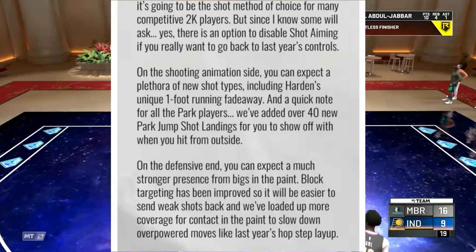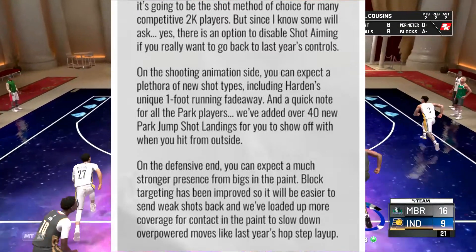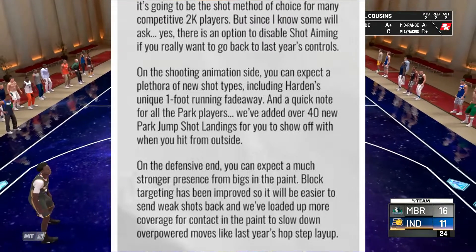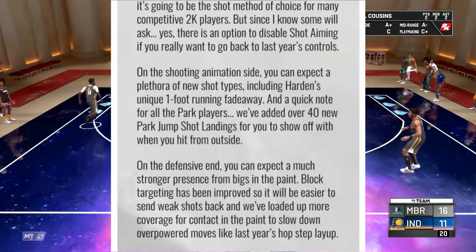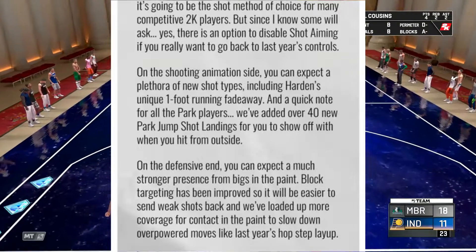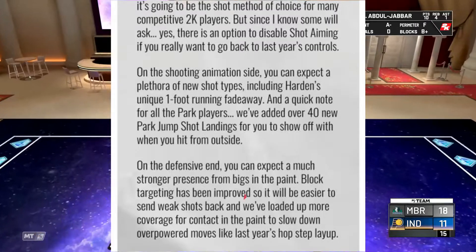Since some will ask — yes, there is an option to disable shot aiming if you want to go back to last year's controls. On the shooting animation side, you can expect a plethora of new shot types including Harden's unique one-foot running fadeaway. For Park players, over 40 new Park jump shot landings have been added for you to show off when you hit from the outside. On the defensive end, you can expect much stronger presence from the bigs in the paint. Block targeting has been improved so it will be easier to send weak shots back, and more coverage has been added for contact in the paint to slow down overpowered moves like last year's hop step layup.